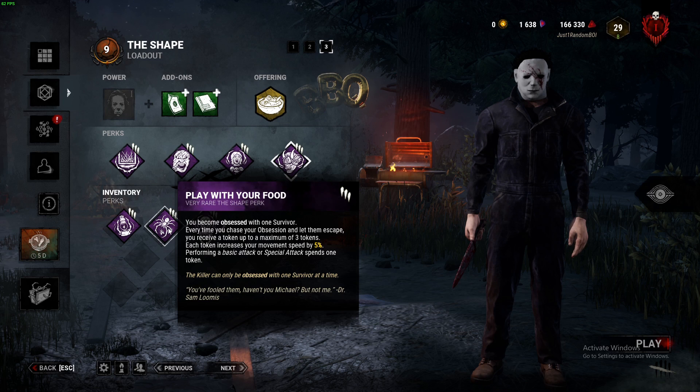Play With Your Food is an interesting perk that allows you to gain a 15% movement speed at maximum tokens. Every time you chase the obsession and let them go during a chase, you gain a token up to 3 times. However, if you perform any basic or special attack — hit or miss — you will lose a token. Michael's ability to one-shot survivors is pretty good here so you don't lose too many stacks.